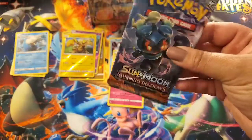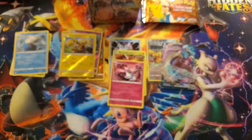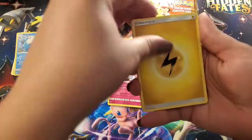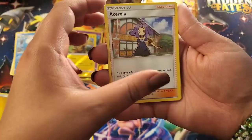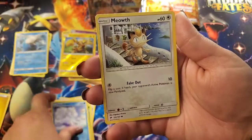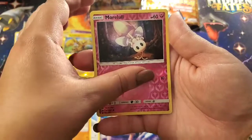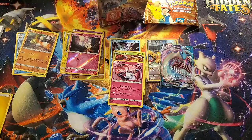Alright babe, your last pack — last pack of luck. Hopefully the Charizard's in here. Burning Shadows. Electric. We've got a Cedric to start, Bodybuilding Dumbbells, Acerola, Wimpod, Alolan Vulpix, Meow, Rhyperior, Amoraroma, reverse, and a Passimian. No Charizard, but can't complain guys — it's been great.